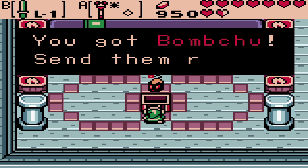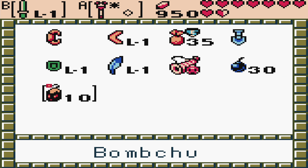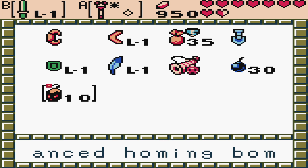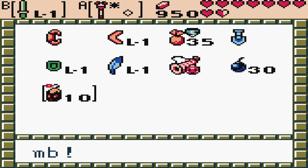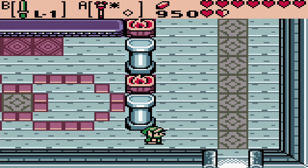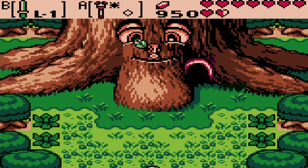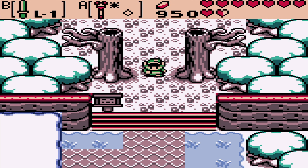We get the Bomb Chu — send them right to your enemies. Returning item from Majora's Mask and Ocarina of Time, the Bomb Chu. Similar to bombs, but these can actually move around, making them Homing Bombs. Very rare item, both in Oracle of Seasons and Oracle of Ages, since it can only be gotten through a linked game, through this secret, if you do it in this order.